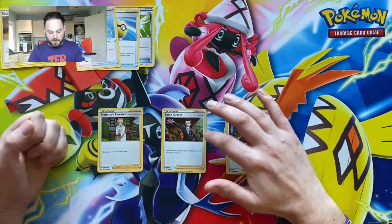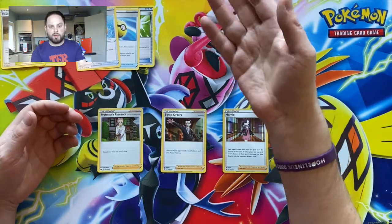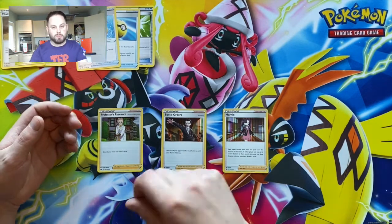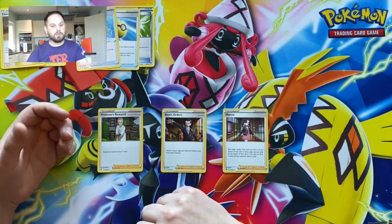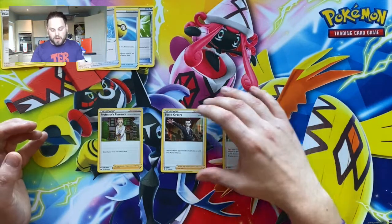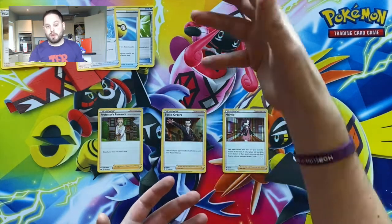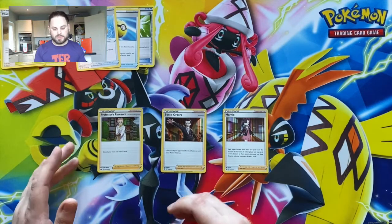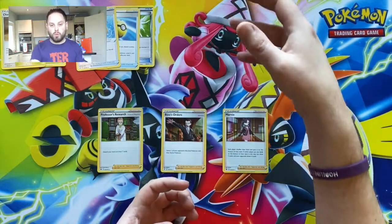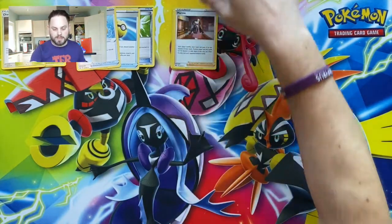Boss's Orders switches one of your opponent's benched Pokemon with their active Pokemon. So if your opponent moves their Pokemon VMAX — which you were about to knock out for three prizes — off the active and onto the bench, Boss's Orders brings it right back. You don't have to do anything else; just play the card. It gives you control over the game, making sure your opponent has to work harder to beat you.